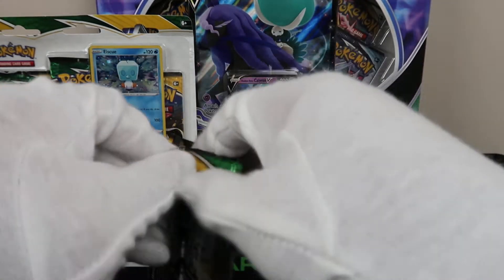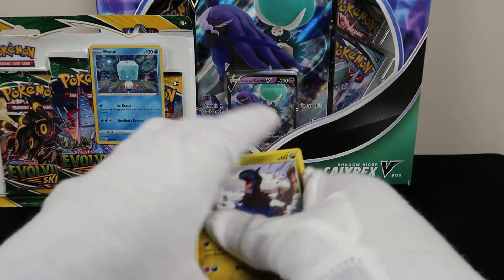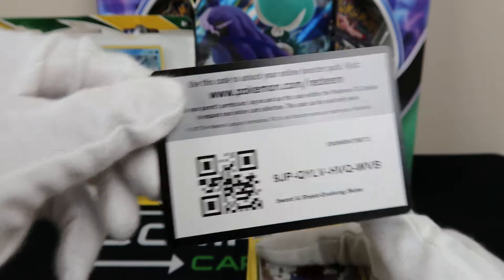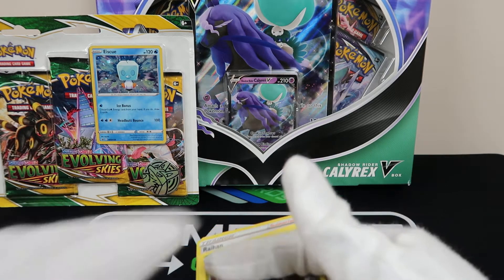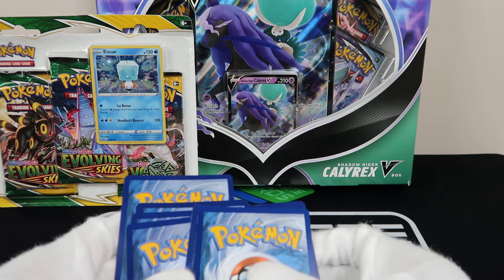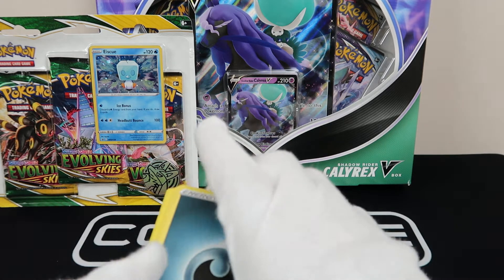That Moltres was a legendary beast. Pokemon's definitely come a long way. The Umbreon might even be able to hold its own. It doesn't have any special abilities, but it did have two attacks, and I know one of them was like a one-energy attack, which is always pretty good for you in terms of being able to attack first and get on the board.